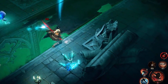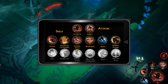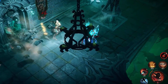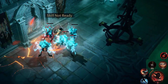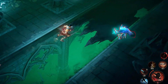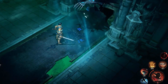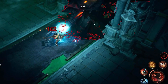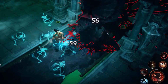Furious Charge, unlocked at level 20, charges forward knocking away all enemies in your path and dealing damage, with a maximum of three charges. Players may only be affected once every three seconds by this skill. Leap, unlocked at level 28, leaps to a location dealing damage to all nearby enemies on landing and reducing their movement speed by 50% for four seconds. Each full-life enemy struck by Leap reduces its cooldown by one second.